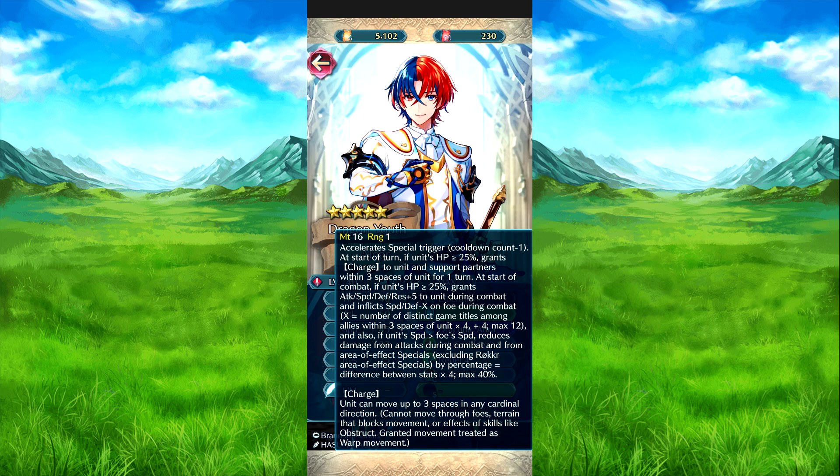So three characters from different titles would work. For clarification, if you have two characters from Awakening and one character from Genealogy of the Holy War, you're only going to get two because it's two different titles. But if you have one from Genealogy, one from Awakening, and one from Heroes — that's three — so it works, and that's the maximum effect.